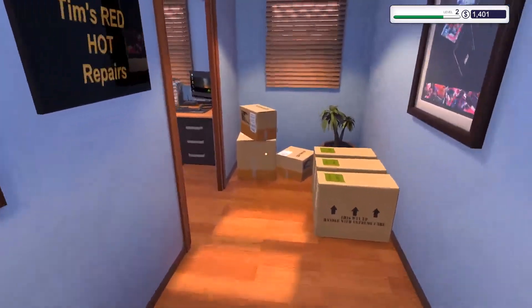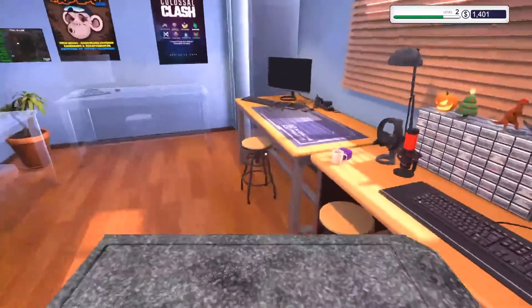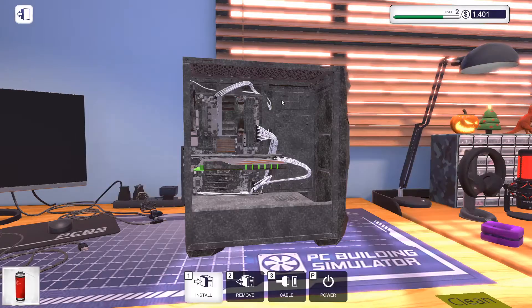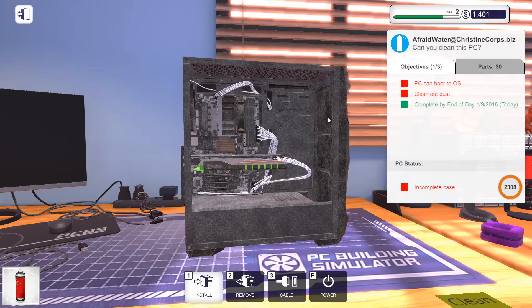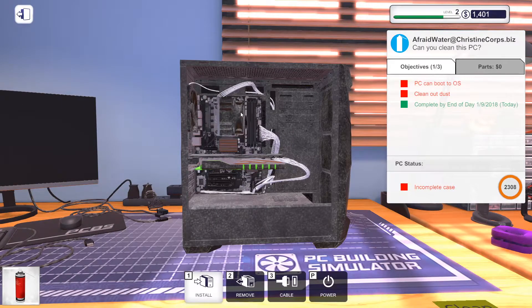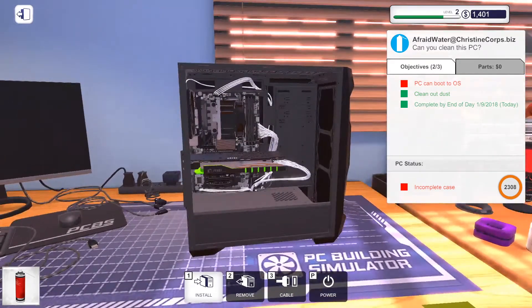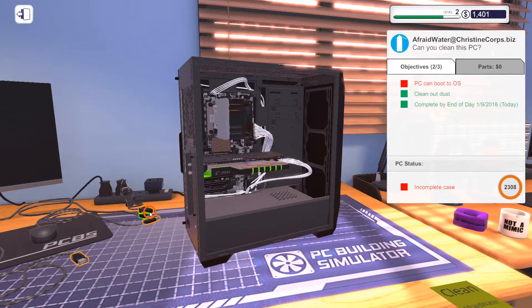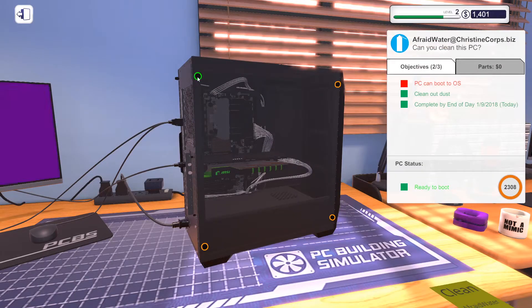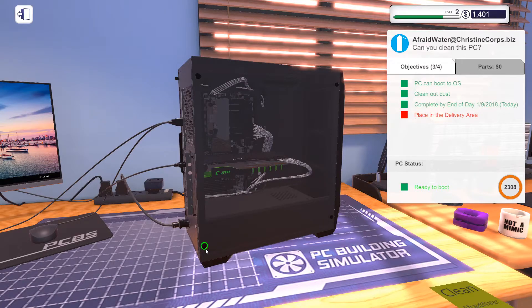Go to work. Got the new inventory. Let's start with the clean one. I'll never understand how people let their PCs get this bad — this is just horrible. I'm holding it down and it's slowly getting everything, very slowly though. Alright, dust is gone. Cable it up. Put the side panel back on.